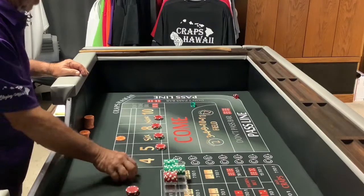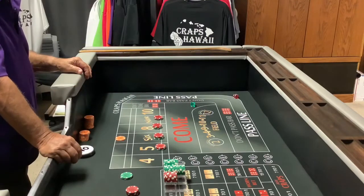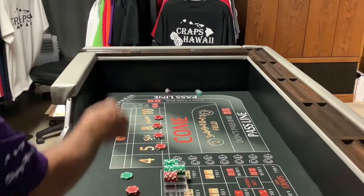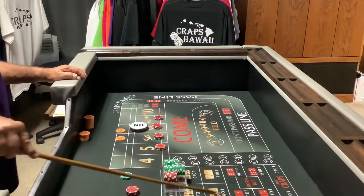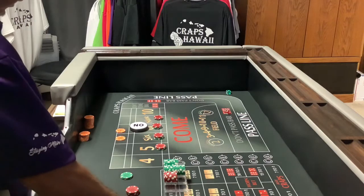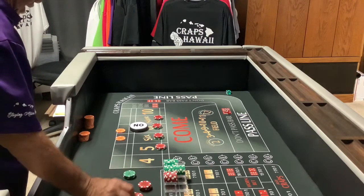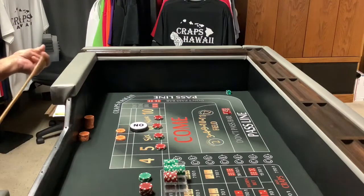With the $70 it all depends on what the table is doing. If you already took back your staying alive money, you can go ahead and press. For now I'm just going to take it. Five — six, point made! Another $70 on that six. So we got $140, and we're in the game for only $50. That's how you play staying alive.